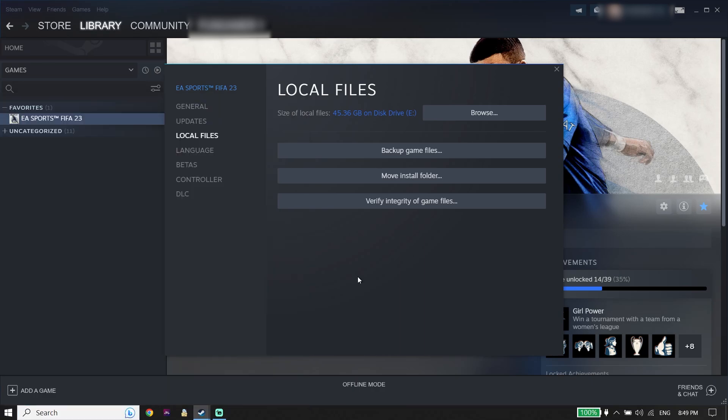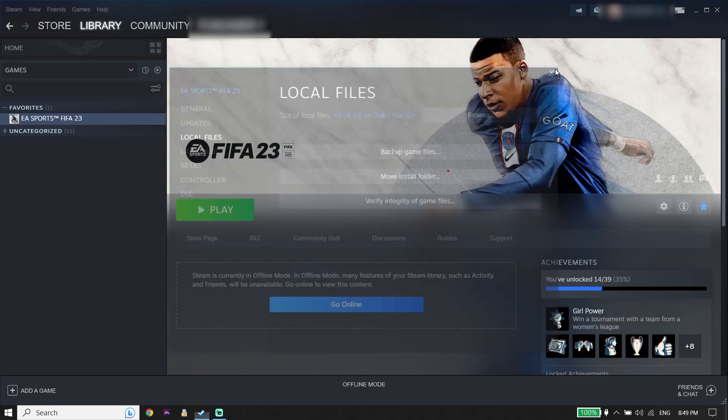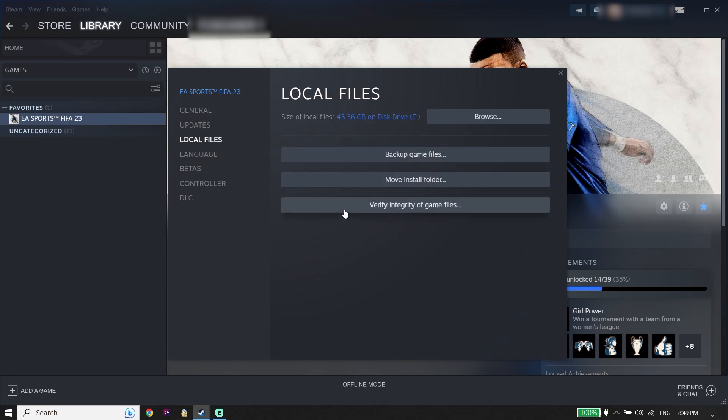If that didn't work, go ahead and repair FIFA 23 files. Right-click on FIFA 23 again, go to Properties, click on Local Files, then click 'Verify integrity of game files.' You can do the same thing on Origin — just repair FIFA 23 files. Sometimes it works.